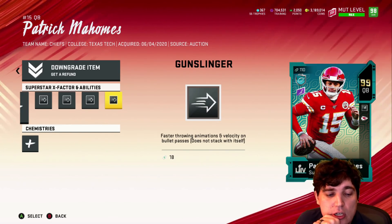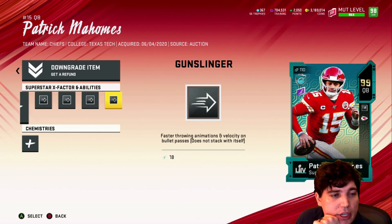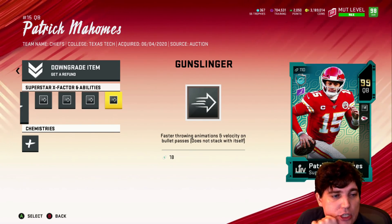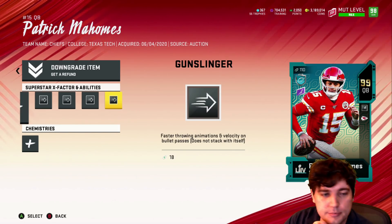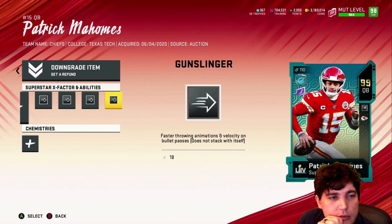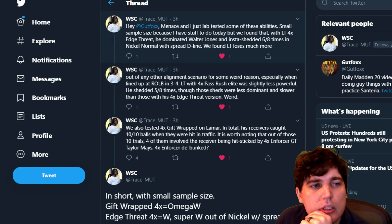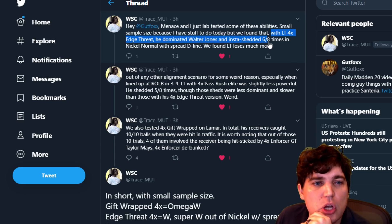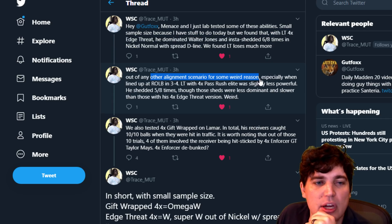Someone added me on Twitter and they did more testing on stacking abilities — super interesting. So they tried a few different tests. LT with four times Edge Threat — he dominated Walter Jones and insta-shed six out of eight times in Nickel Normal with a spread D-line. They found LT lost much more in other alignment scenarios — especially in-line ROLB and 3-4. I think Nickel Normal with a spread D-line just gets really good pass rush.